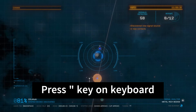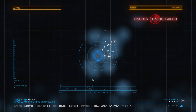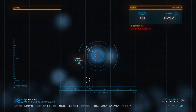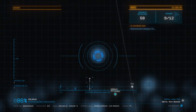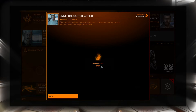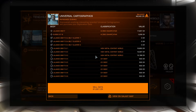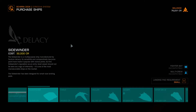To start the FSS scan you can press the quotation marks key on the keyboard. Adjust the tuner to target different types of planets and scan them. These scans can be worth a lot — when you reach another far away system you can sell them. Repeat this process until you have about 150 to 200k credits.